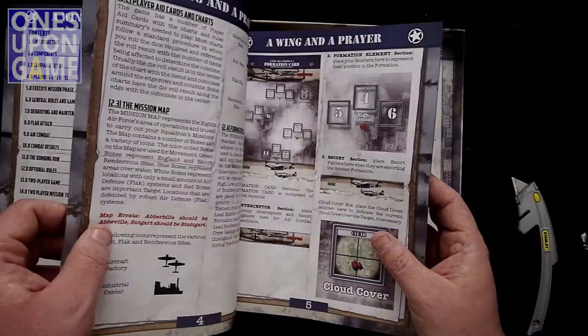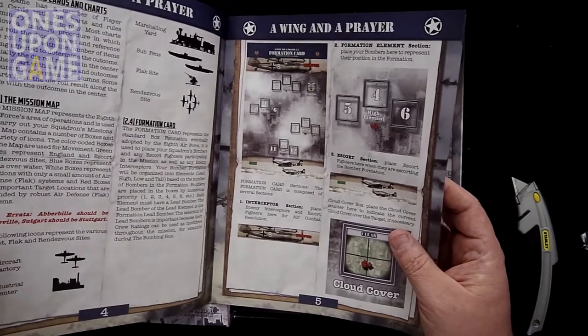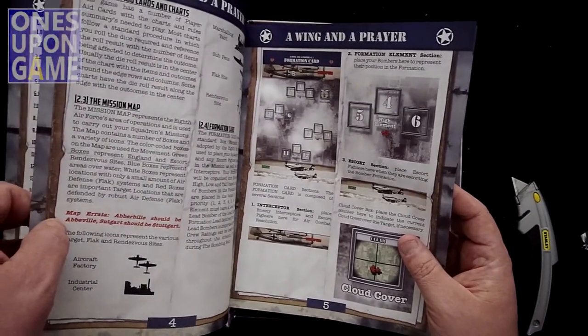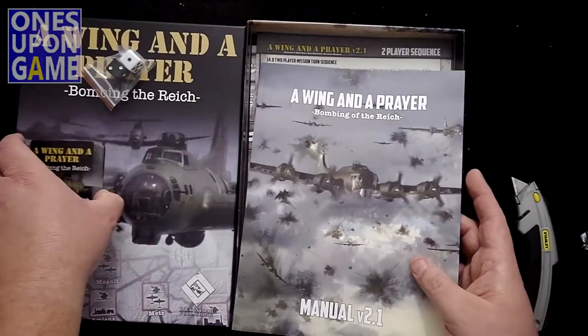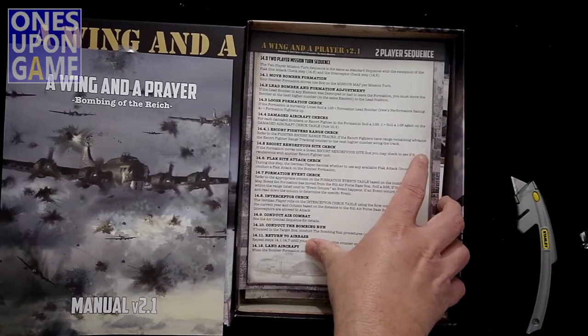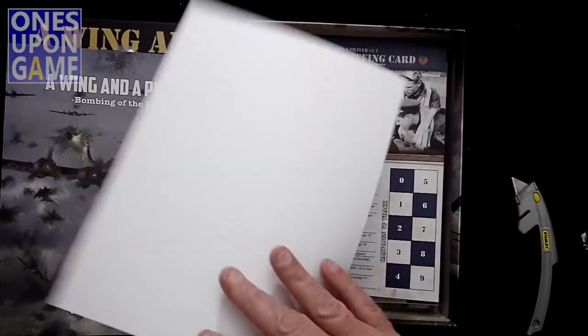It says components here — dice. Does it have dice? Yes. Formation cards — that's probably coming. We got a deck of cards. So we got a two-player sequence chart, single-sided. Just single-sided, blank on the back.